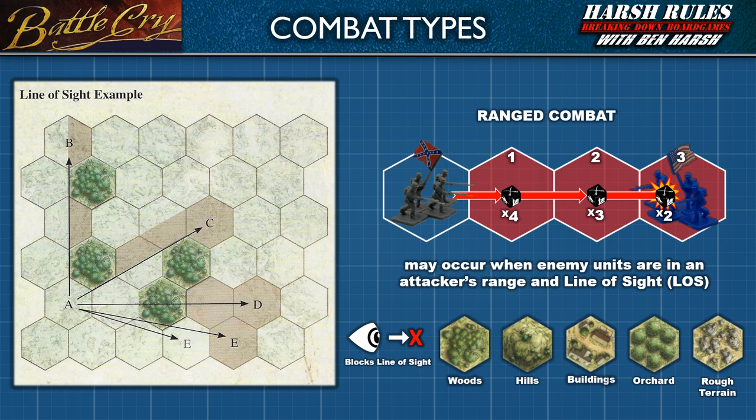To determine if line of sight exists, imagine a line drawn from the center of the hex containing the battling unit to the center of the hex containing the enemy target. This line of sight is blocked if a hex or part of a hex between the battling unit and the target hex contains an obstruction. Obstructions include a unit or a general, regardless of whether it's a friend or a foe, and some terrain types. The terrain in the target hex does not block line of sight. If the imaginary line runs along the edge of one or more hexes that contain obstructions, line of sight is not blocked unless the obstructions are on both sides of the line.